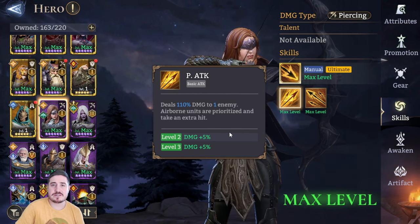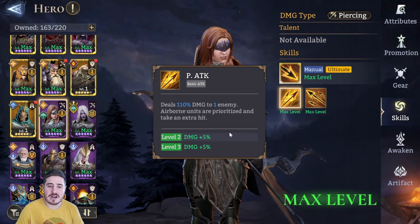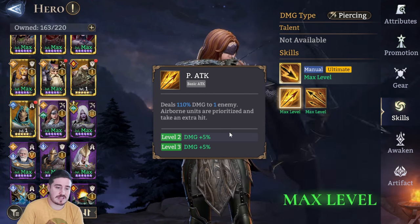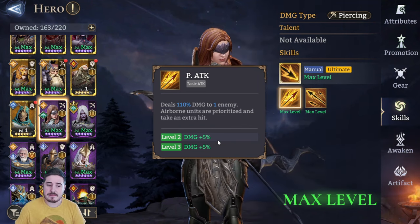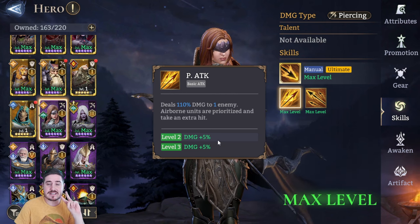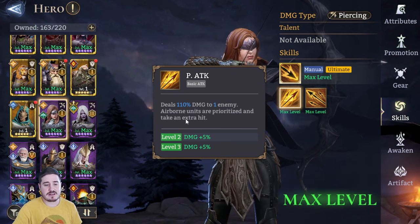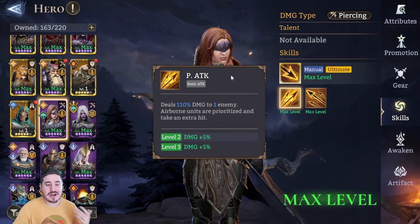Maybe it doesn't sound so thrilling to you, but she's already — when you skill her up, and she's an epic champion — any epic champion that you're planning to use in proper content, especially into the mid game and on, skill them up. Brienne benefits immensely from her skill ups. It's only plus five, plus five on a basic attack, but it brings it all the way up from 100 to 110, and it's hitting twice against aerial units. So that's why she's so good. And most of those aerial units are going to have light armor. She's got piercing damage.